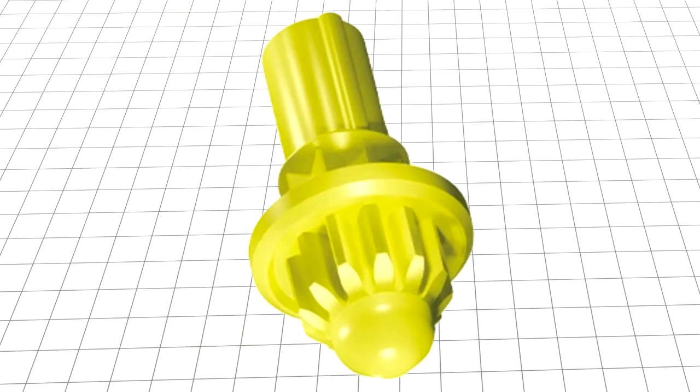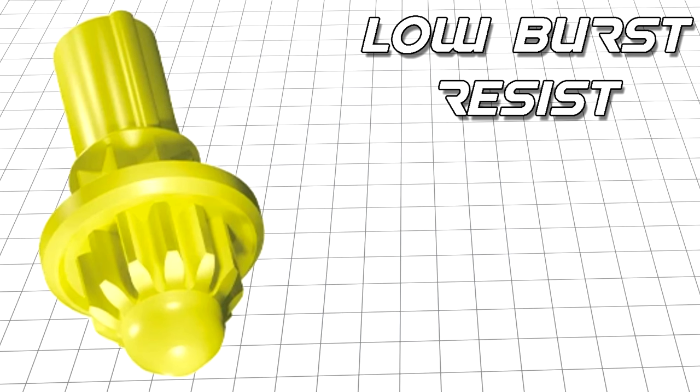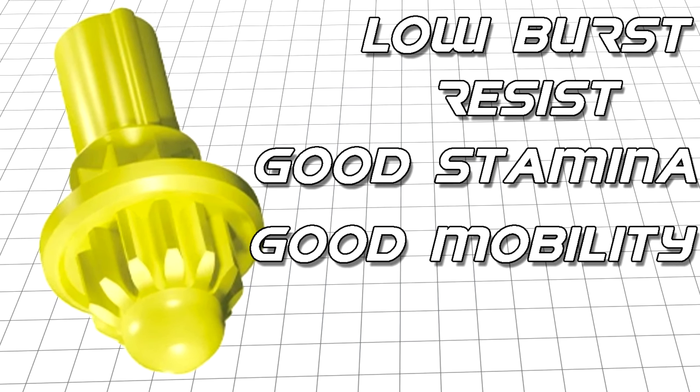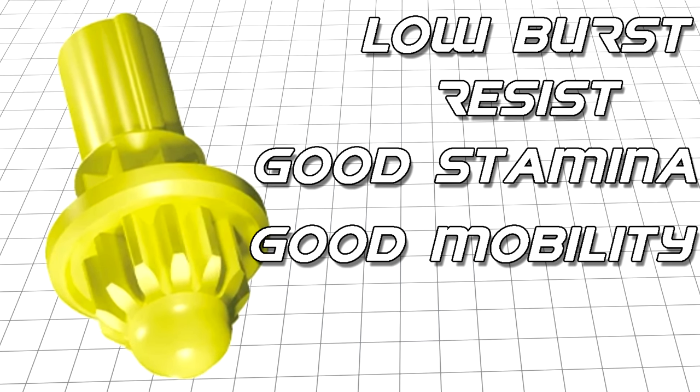And finally, the ball bit is nothing short of excellence, if you don't count its subpar burst resistance. It has great stamina while still bobbing in and out of range of the extreme line, and if launched correctly can even utilise it itself. If on something like an anti-attack combo, it is one of the most useful bits in the game.